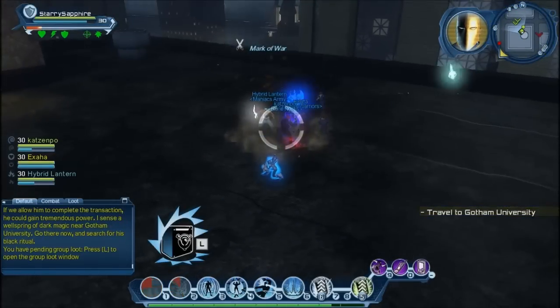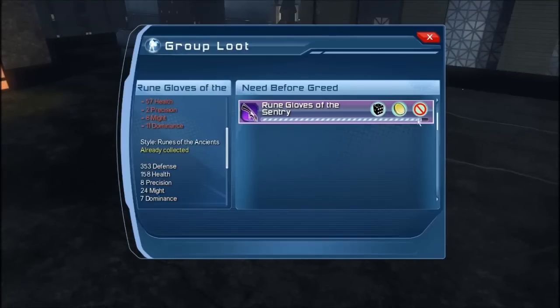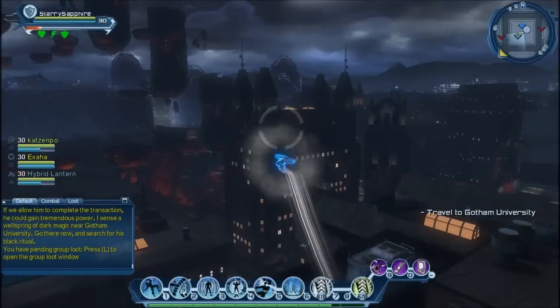If you can, don't try and stay near an edge, because this boss has a horrible knockback and can send you flying off the roof.